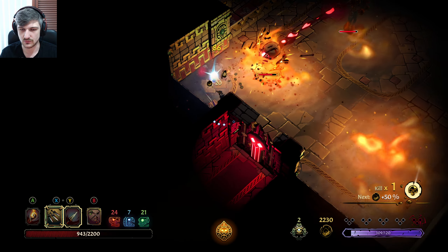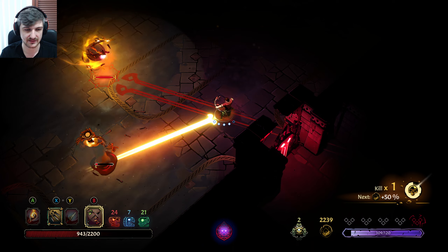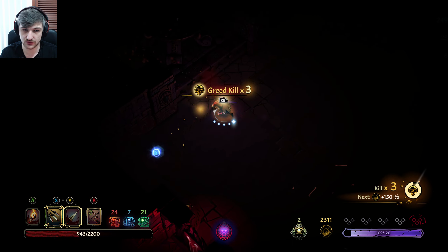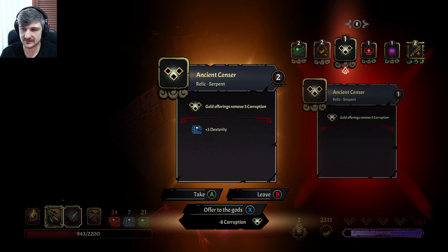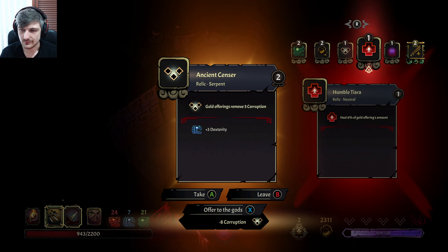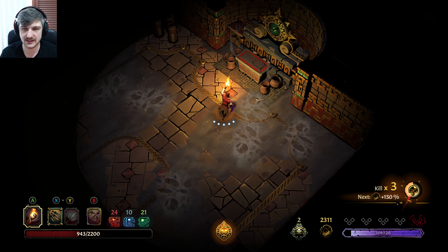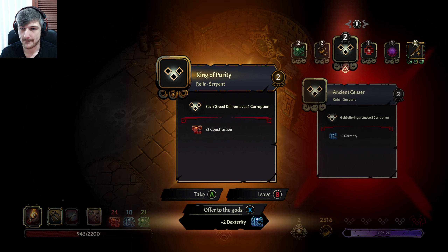This guy got healed — we need to dodge this, we need to kill you. We want to keep electrocuting this guy with the perfect shots. Throwing knives are pretty nice actually — this is pretty much the same but with three decks. We like this. Each greed kill removes a corruption — I do really like that.